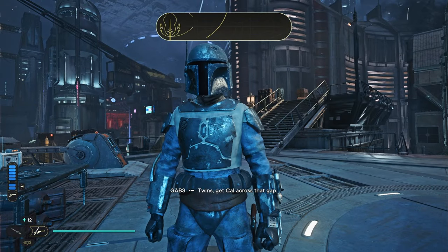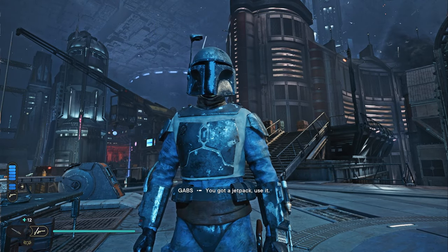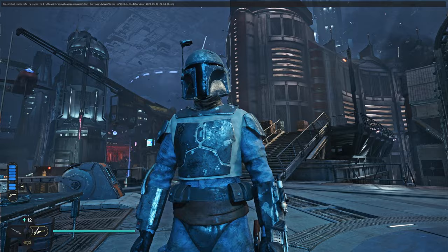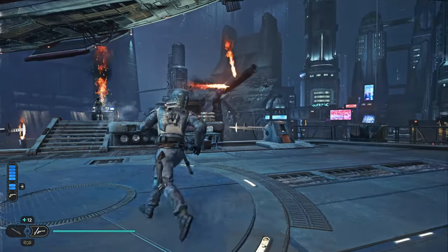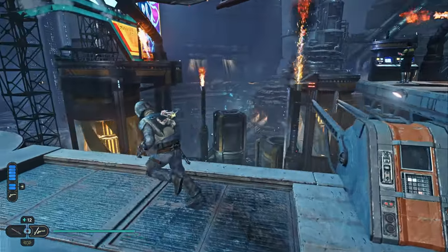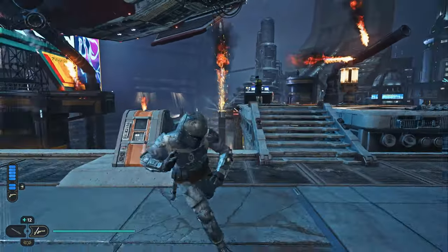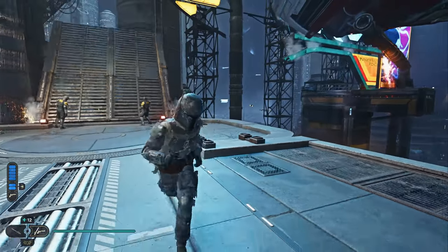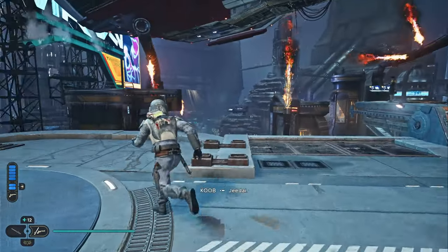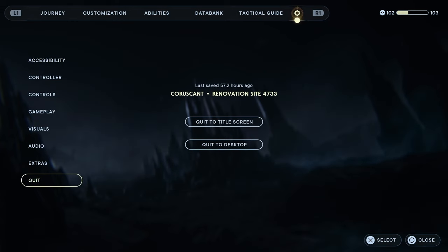Twins get Cal across that gap — 'What should I do?' 'You got a jetpack, use it.' 'Copy that.' Get the hell out of my screen. Okay, I'm gonna keep most of those videos short — those flames look bad. I need to get rid of the outfit manager mods because it's just killing my game's FPS. When was the last save — was that a save after the cutscene? Let's see.